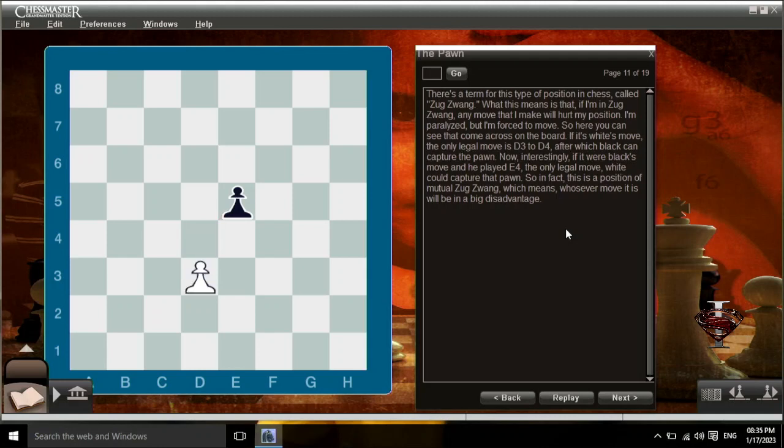Interestingly, if it were black's move and he played e4, the only legal move, white could capture that pawn. So in fact, this is a position of mutual zugzwang, which means whosever move it is will be at a big disadvantage.